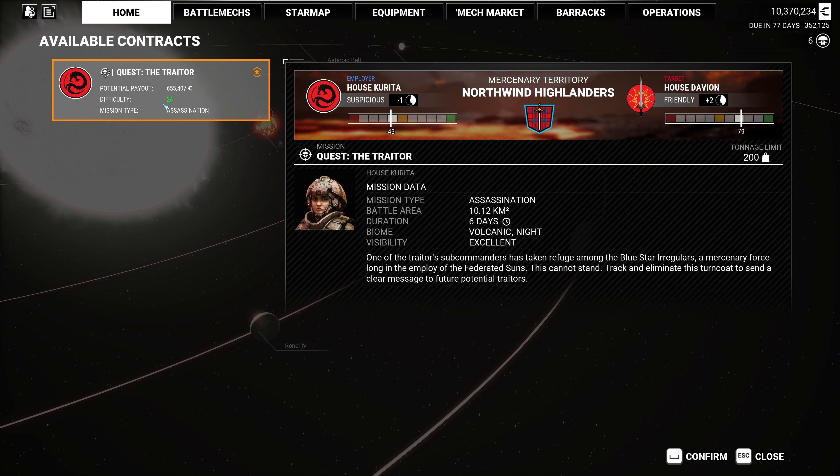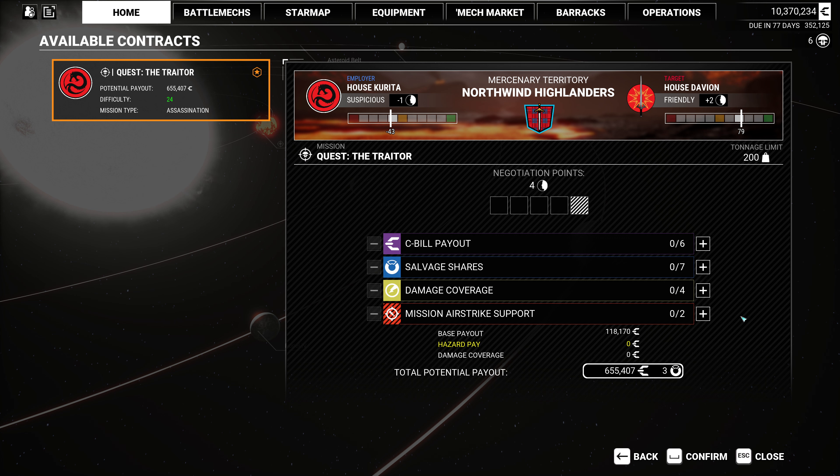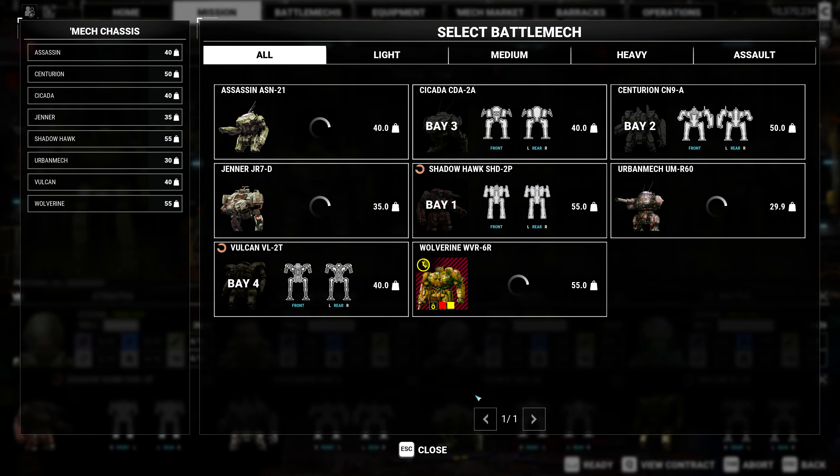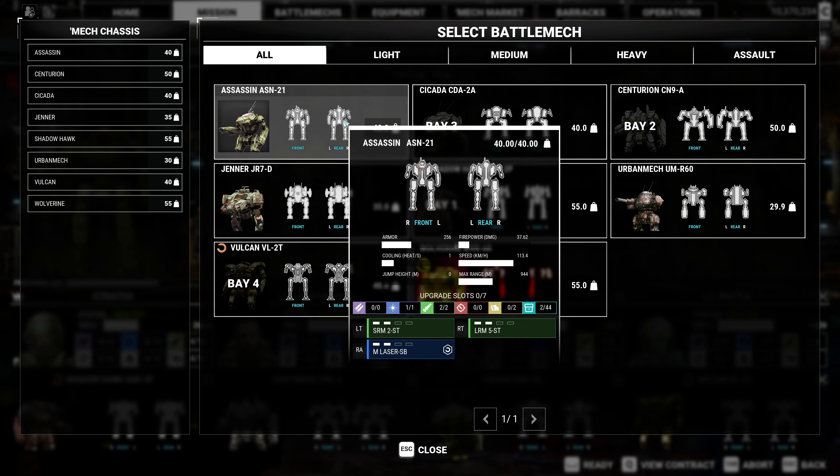So we're going to hop into the contracts here. This is still a difficulty 24 assassination, and there's still Northwind Highlander territory here. We'll see if that ends up being a thing. I'm going to put one point into damage coverage and max the salvage shares, just in case we actually get something halfway decent. We'll confirm that, and we're at 185 tons right now. I want to swap out the Cicada for the Assassin, for sure.